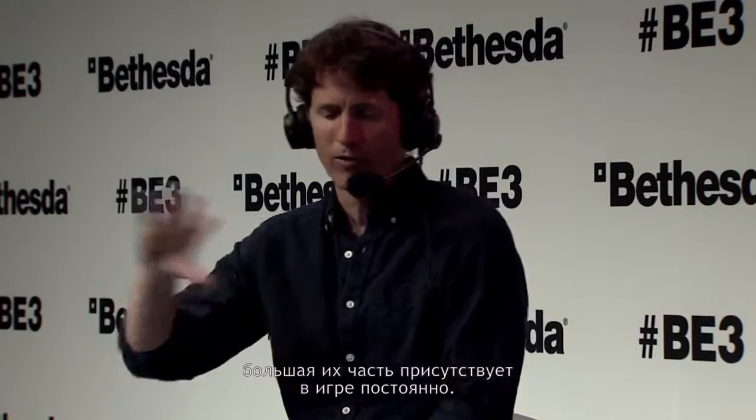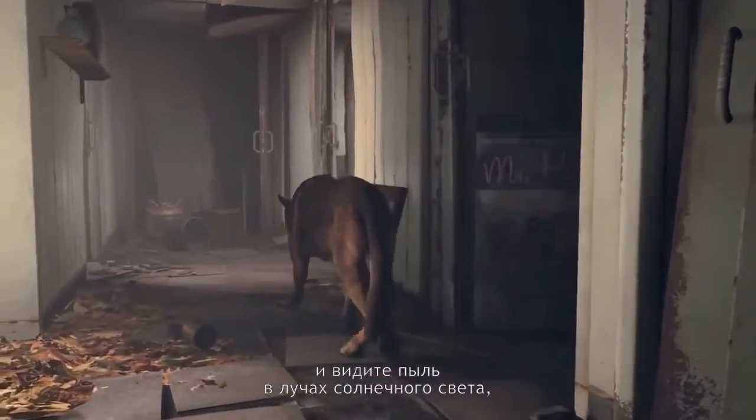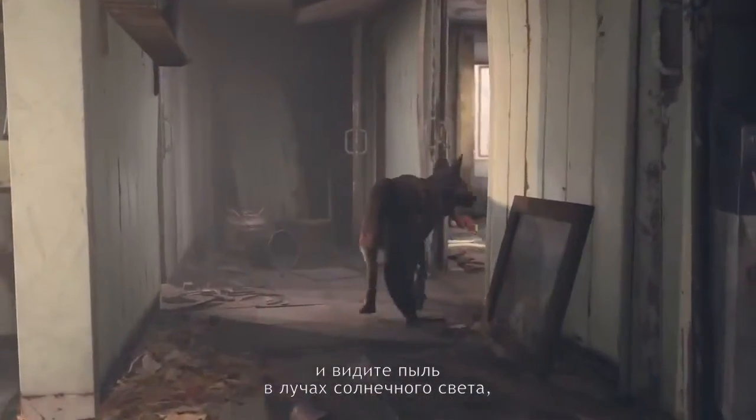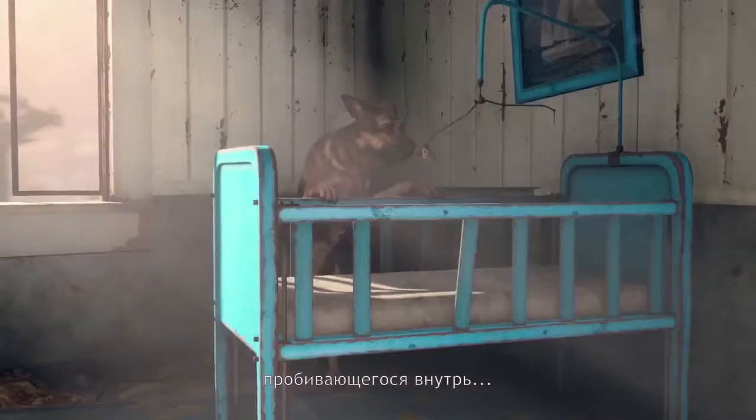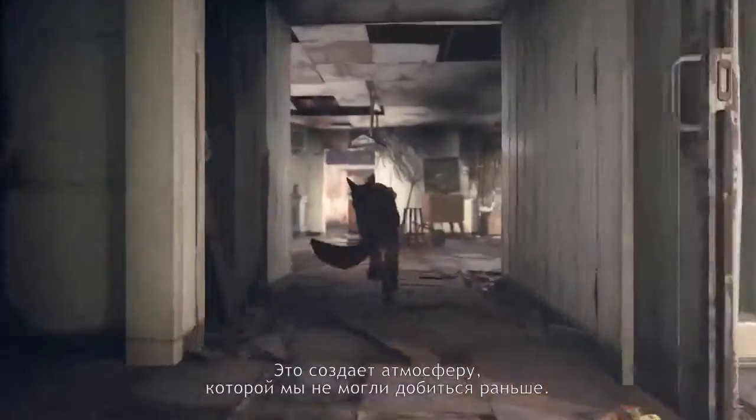That's really good for Fallout because we're doing a lot of things that, even though we have areas that load, we have a lot more things that don't load. So you're going to enter into a destroyed house, and those dust and light fog shafts coming through various holes from where the sun is — it just creates an atmosphere that we haven't been able to do before.